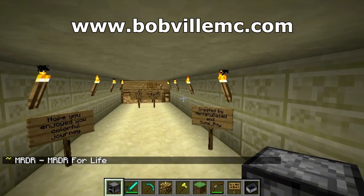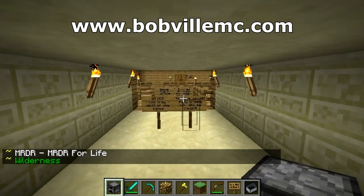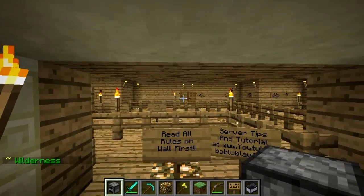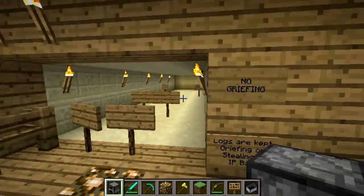First of all, you need to go to bobvillemc.com and fill out an application. It's like four questions. We are keeping this whitelisted at the moment just to keep out the griefers, but it's super easy. You'll get approved in a day or two and then you're on. You do not have to pay anything — it is totally free.